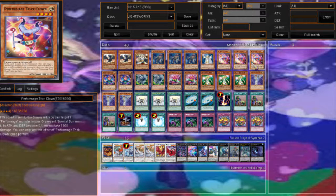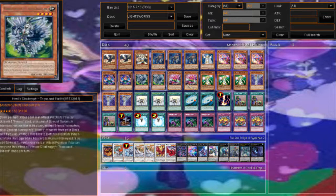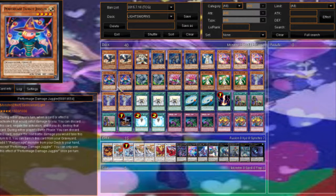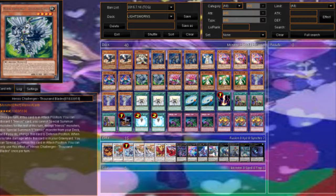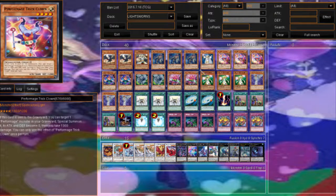Clown is good because he can be normal summoned — he's essentially a better Wolf who can also be normal summoned. If you detach him, he can summon himself back. He's a one-card XYZ. Damage Juggler: you can discard him from your hand as a hand trap to take no damage, then banish him from the graveyard to add a performance monster from deck to hand. We're only running two. The key cards you want to mill are Heroic Challenger Thousand Blades, Clown Blade, Wolf, and your Lightsworns. Thousand Blades: if you take damage you can special summon him — so using Clown's effect, you take 1000 damage and can then special summon Thousand Blades.